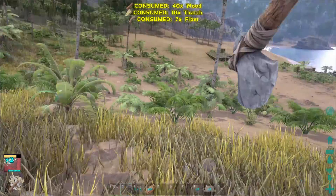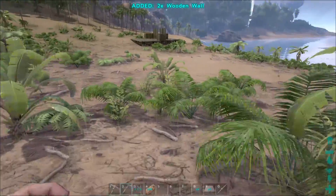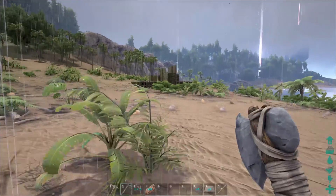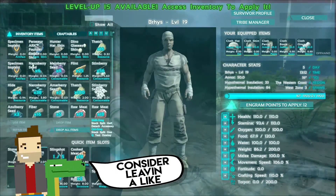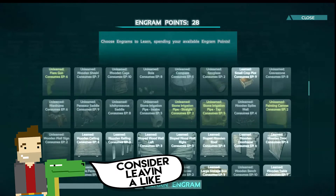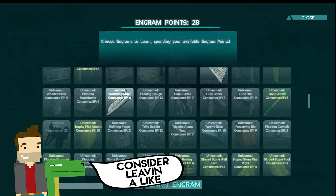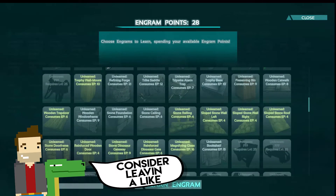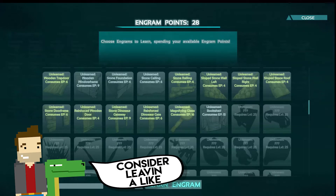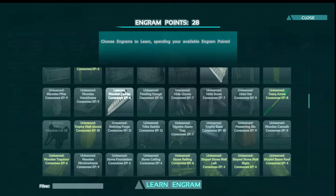Here we go, we'll put down my walls — I've got nine of them now which is absolutely insane. Level up! We'll do that first. 28 levels, that looks good. Where's the forge? Probably down below — there we go.